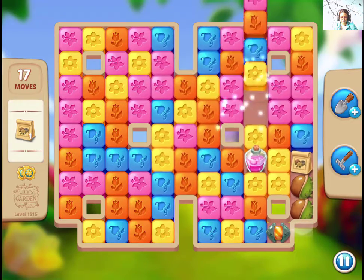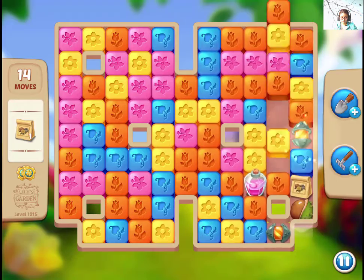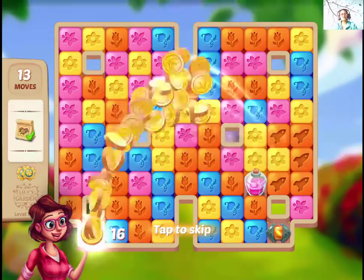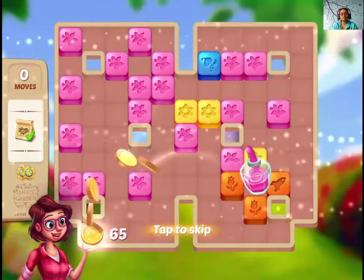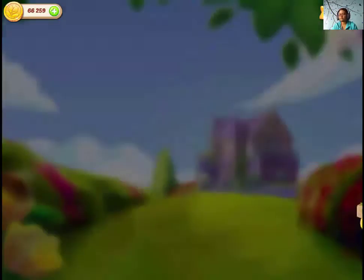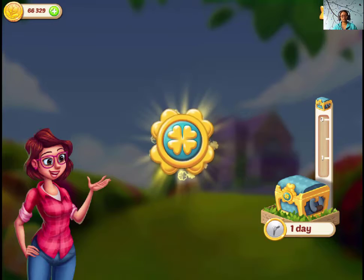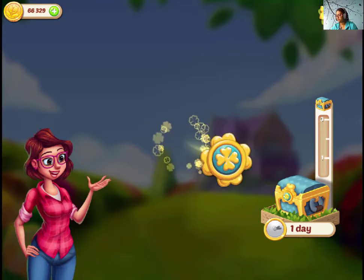We are done! So guys, try to make a combo like I did — a magic flask and a rocket will be a better choice. Try to make a combo like this and you can make one. Focus on the deaths just from the beginning of the level and you are good to go.